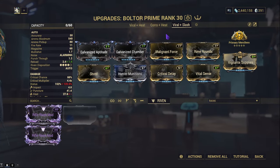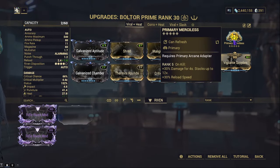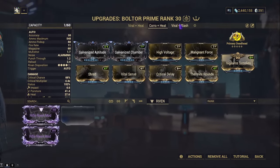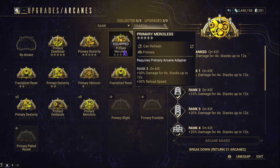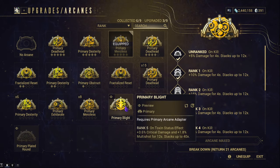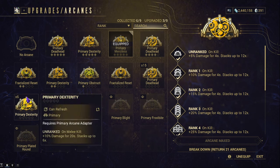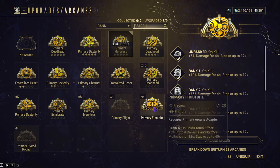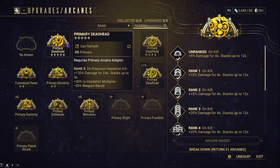There's a common occurrence across the three builds — it's all about status procs or hitting another proc on something. You'll also notice the Arcane changes: sometimes Primary Merciless, sometimes Deadhead. The weapon works well with Deadhead and Merciless. If there were a status Arcane that did something like Corrosive, it'd probably go even crazier. You're not going to go for Cold or Toxin — you're either going for Deadhead or Merciless.